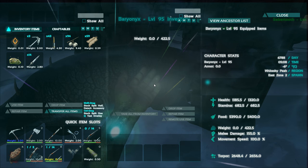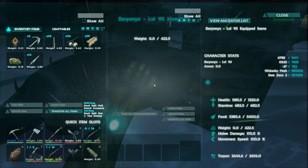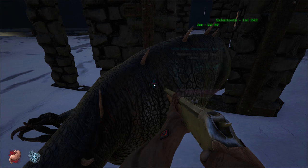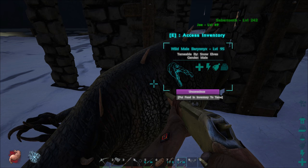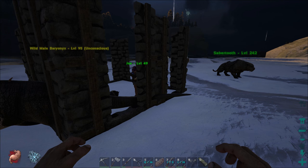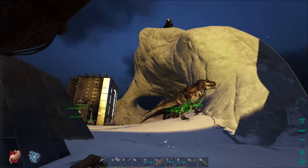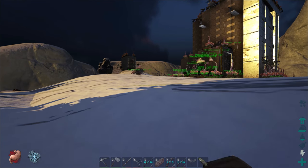I probably could have just used arrows. His health is pretty high for his torpor — like health to torpor ratio. I don't know what his stats are going to come out to or if this is a good one at all. His health seems pretty low for a water mount. I thought this would be more like the Megalosaurus but for the water, but they seem to be a little bit weaker.